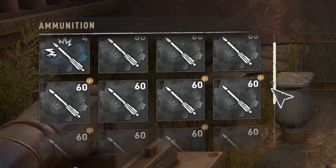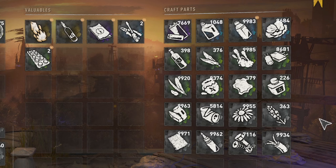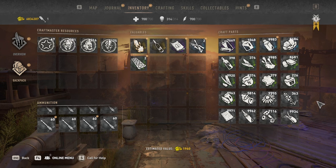Ammunition such as arrows and bolts can only stack up to a max of 60, which restricts how much you can store — whereas crafting supplies and trophies can stack up to a max of 9,999. This really limits the amount of ammunition you can hold at a time, so my advice is to only keep the ammunition you know you need inside your inventory.